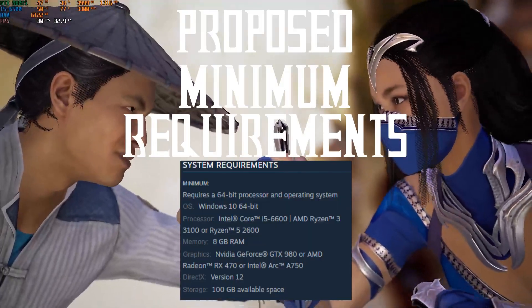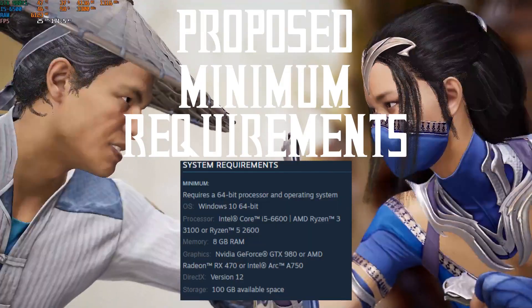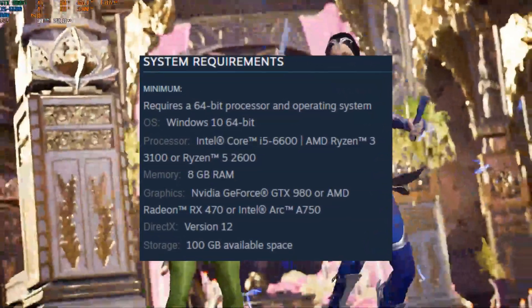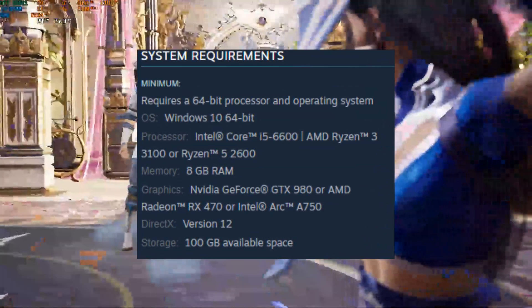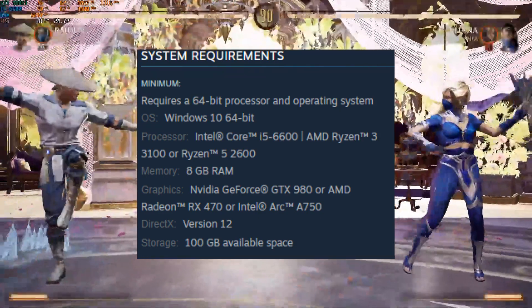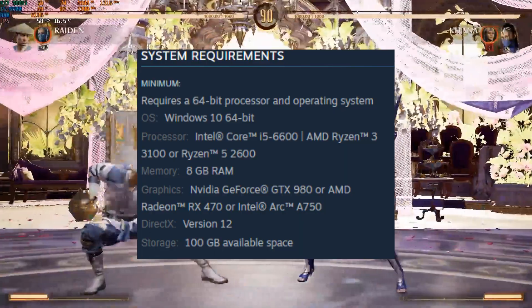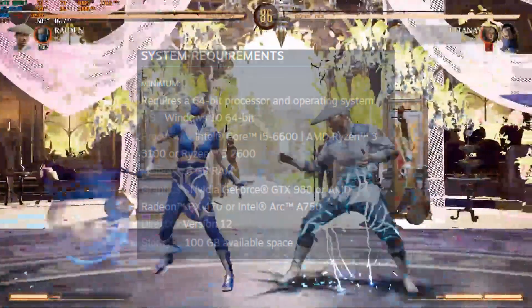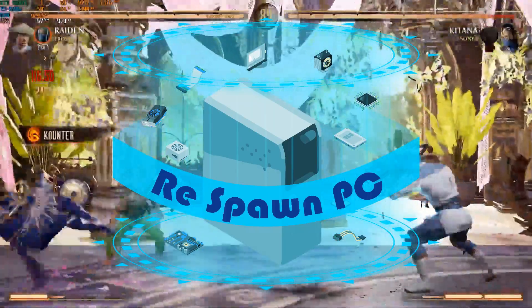Welcome back everyone. Today we're going to look at the classic Mortal Kombat 1 and its proposed minimum requirements: Intel i5-6600 or AMD Ryzen 3 3100 or Ryzen 5 2600, 8GB of RAM, Nvidia GeForce GTX 980 and/or AMD Radeon RX 470 and/or Arc A750. Welcome to Respawn PC, I'm Dunk — let's dive in.